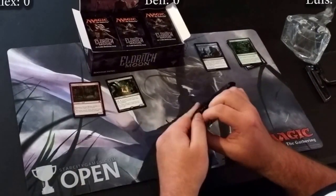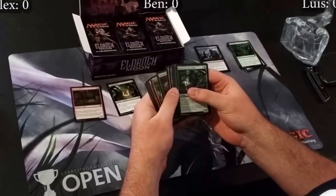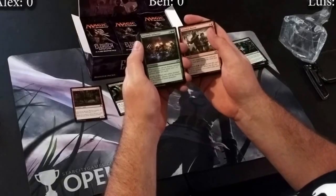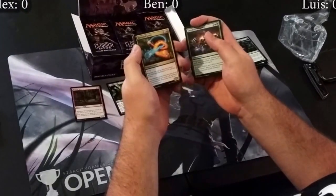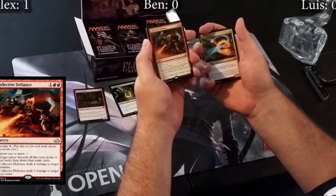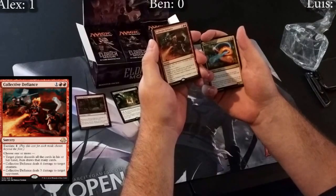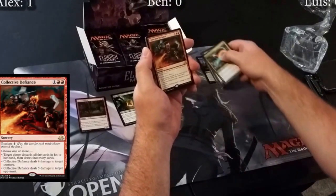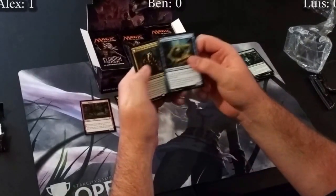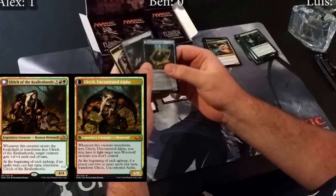35 packs to go. Next pack: Abandoned Reason, Emrakul's Influence — one of the worst cards they could have printed — Mercurial Geist, and a Collective Defiance. Sick — one and two reds with escalate one generic mana. Choose one or more: target player discards all cards in hand then draws that many, deals four damage to target creature, or three damage to target opponent. You can do all. Best card in the pack. Flip card is Curious Homunculus. And we got Ulrich of the Krallenhorde — a flip mythic!